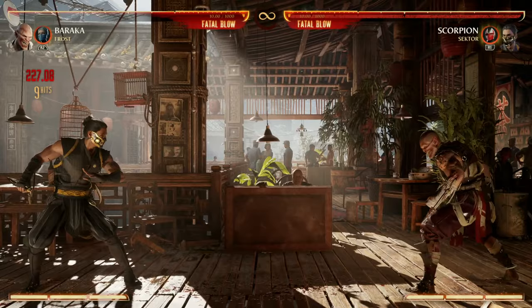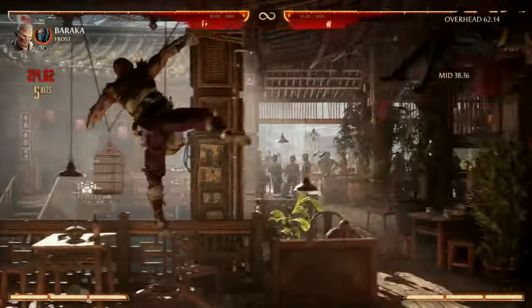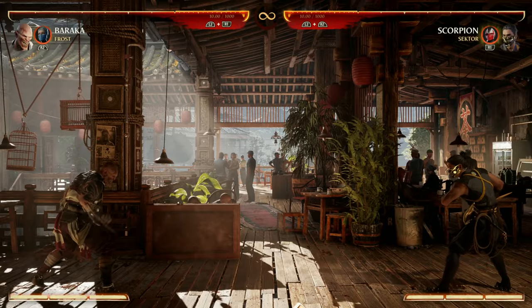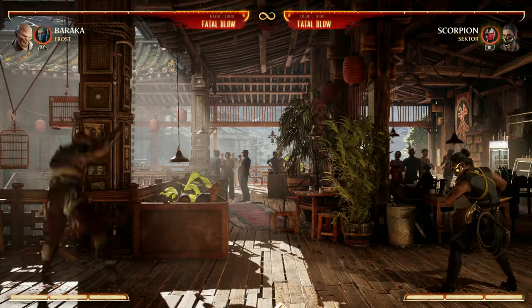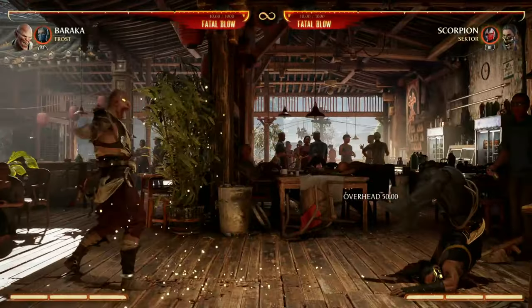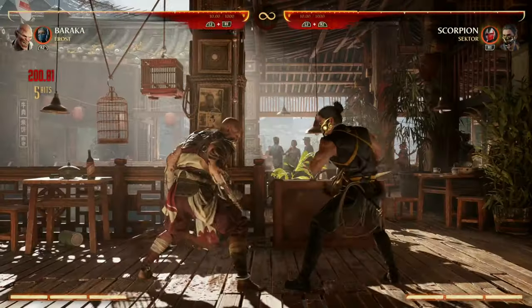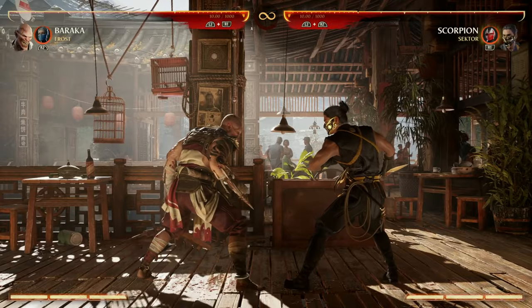Back 3, 1, jump up, 2, 4 — that really creates some space between you and your opponent, allowing you to zone them out with back forward 1 or jump up down forward 2. Back 3, 1, jump, then 1, 4 — I like that one too because you can also cancel into your down forward 2 air special.